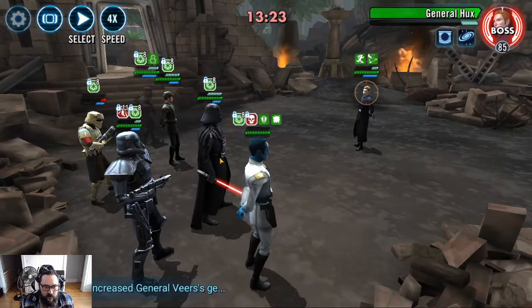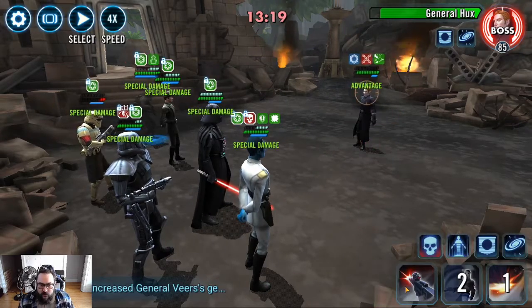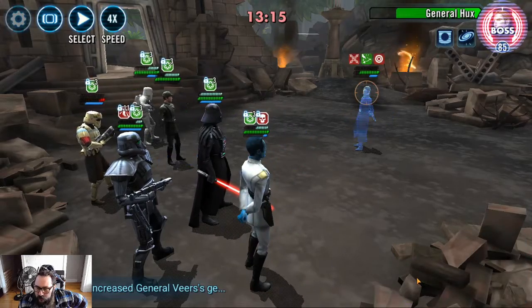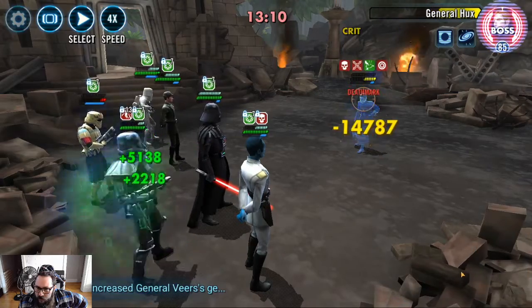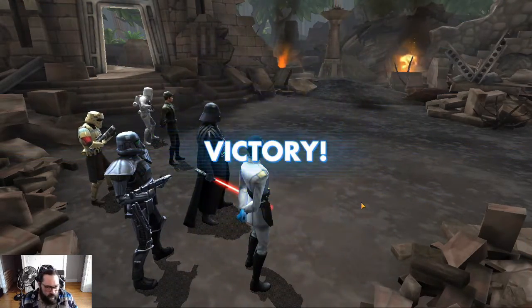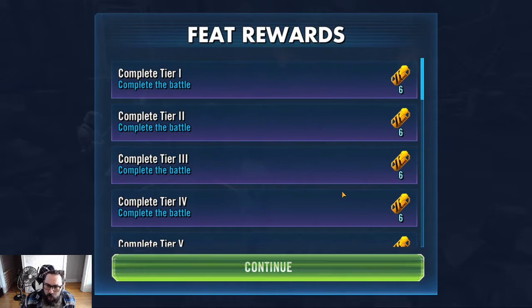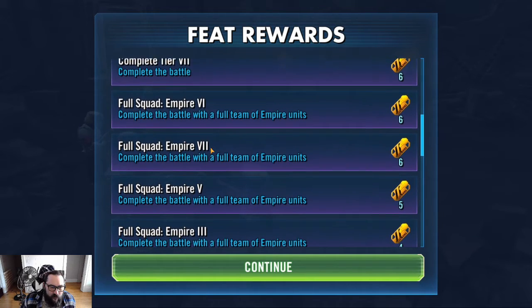Pass this back to Vader. Ability block — didn't get the ability block, but we're doing work here. One hit, one hit. Ability block. He's in the yellow. Death Mark — and game over. Okay, that's not too bad. I've got to get that Faucet out of there, otherwise that AoE is going to just do work. That completes all that. Then we got full squad Empire.